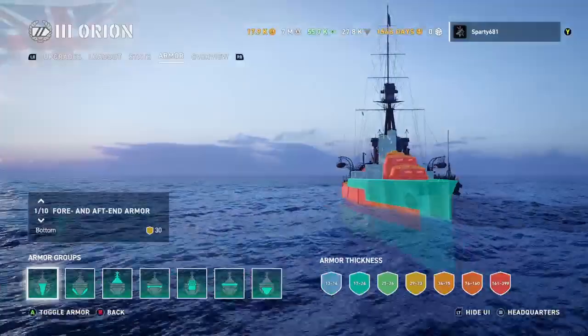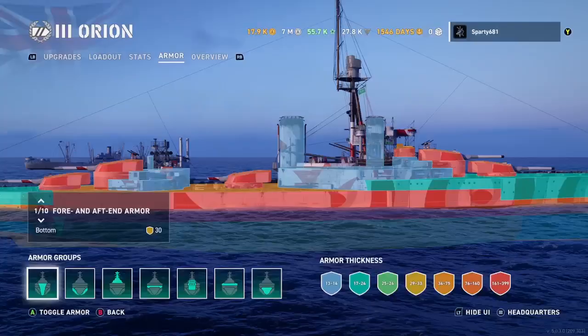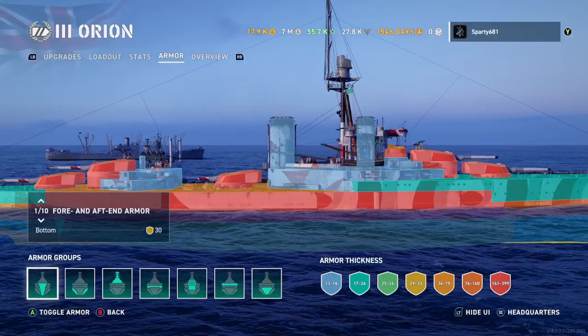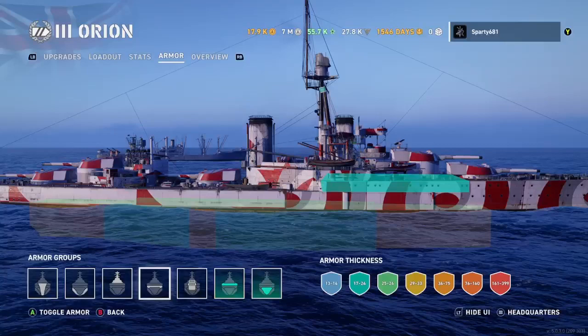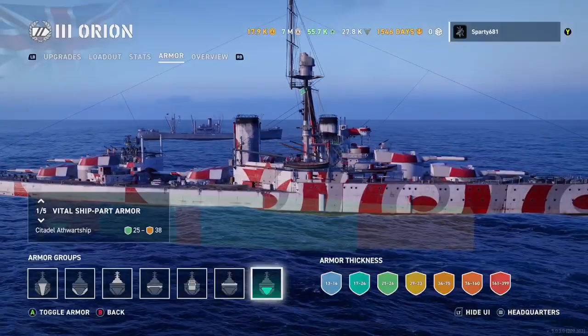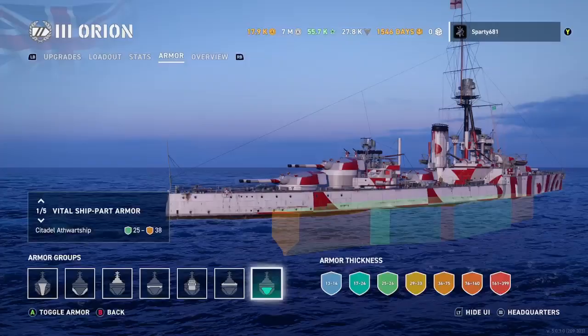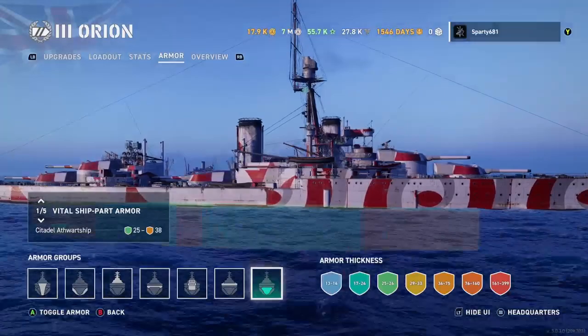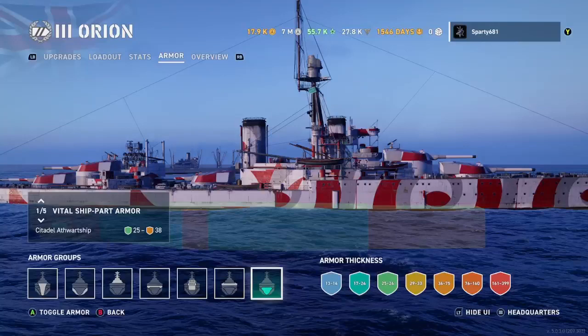This is a very important window — go to your armor, get familiar with it and how this ship's armor scheme works. If you're curious about citadels, you can find the citadel by toggling armor groups with your left stick. There it is — it sits down on the bottom. This ship has a really funky citadel; it doesn't have very good armor on it. If I was going to shoot this ship I would aim between all the turrets, trying to slot my shells right in the center at the waterline, plunging them into that citadel between the smokestacks.